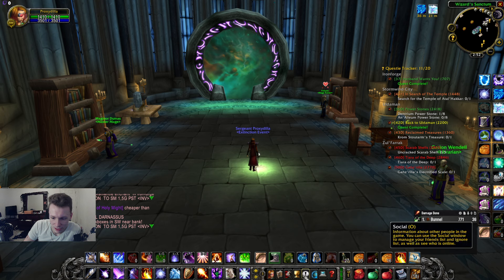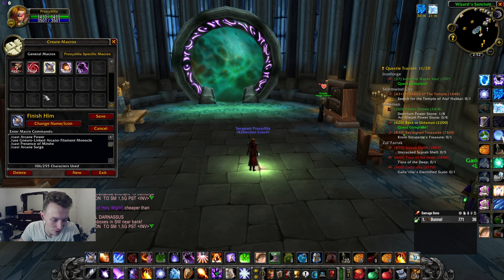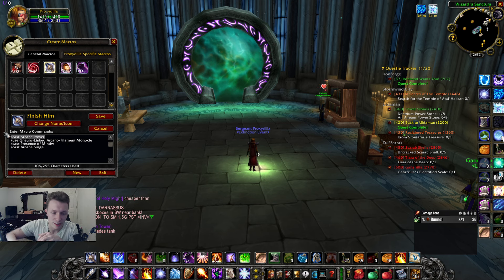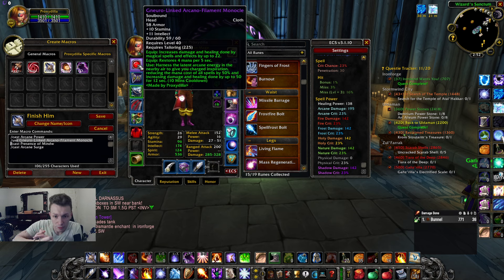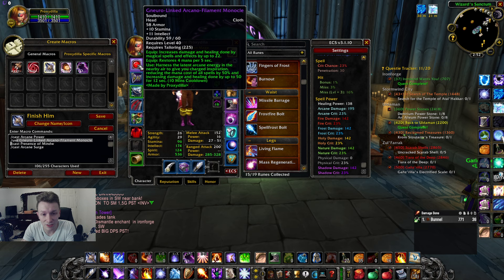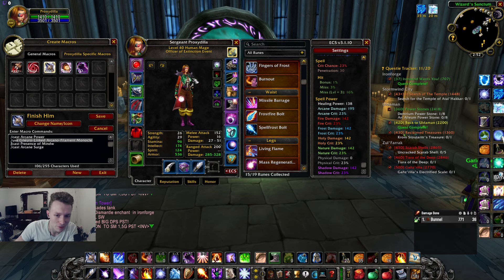Let's go over the macro. I named it 'Finish Him' — felt fitting. First it casts Arcane Power, which increases your arcane damage by 30% but also makes spells cost 30% more mana. Then it uses my helmet, which reduces the mana cost of all spells by 50% and increases spell power by 50 for 12 seconds — so it negates that 30% increase. It does not make Arcane Surge cost nothing if Clear Casting is up — I was way too hopeful for that, it would've been too broken. Then you cast Presence of Mind, and after that, Arcane Surge.